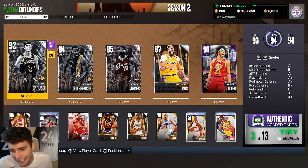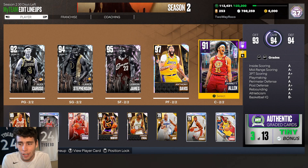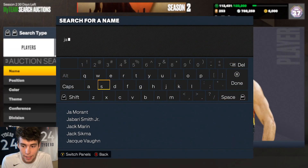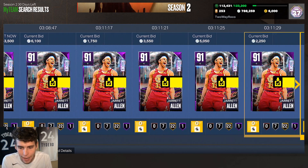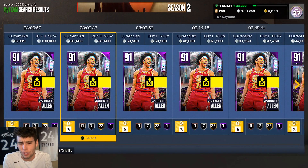What's up guys, it's your boy Ty back here with another video. Today we're gonna be doing a gameplay of the new amethyst glitched Jared Allen card. Honestly guys, I think Jared Allen has what it takes to be a top 10 center in the entire game — that's how good I think this card could possibly be. He's got 30 base total badges.